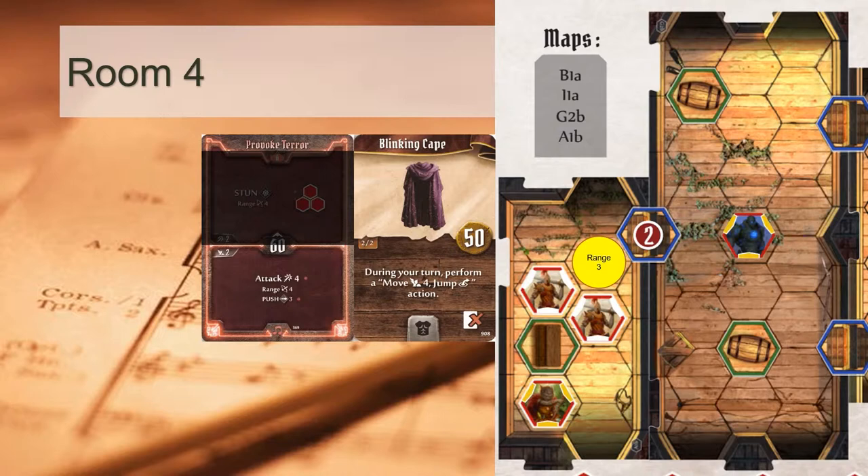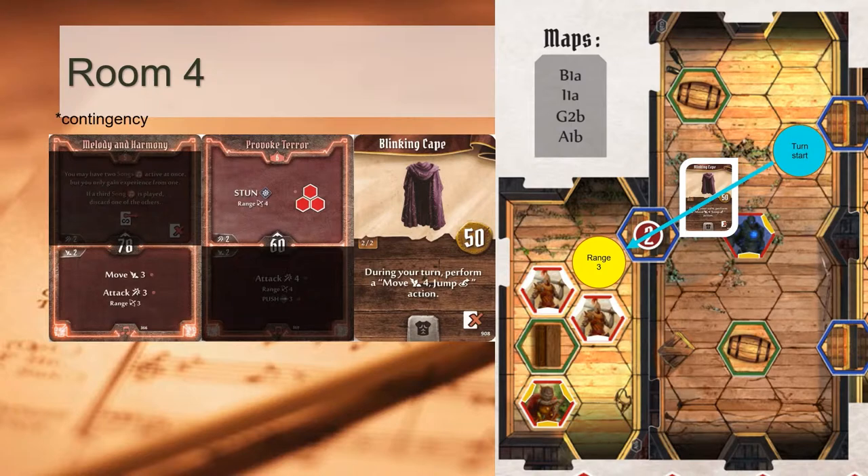As long as we begin our turn within range 4 of the door, we can execute our Blinking Cape into Provoke Terror. This leaves us with the question: what is our top action? It's none other than Melody and Harmony. Why would you play 2 bottom attack actions in the same turn? The rationale is contingency planning, and that really isn't obvious at first glance.